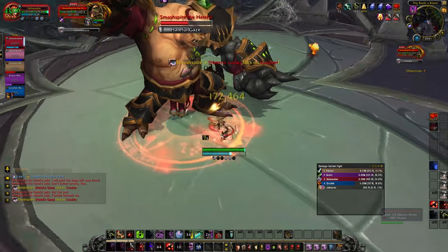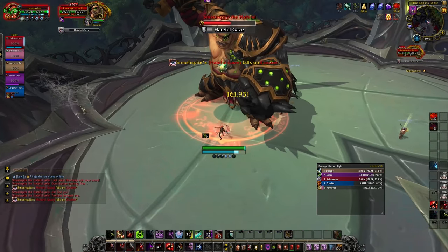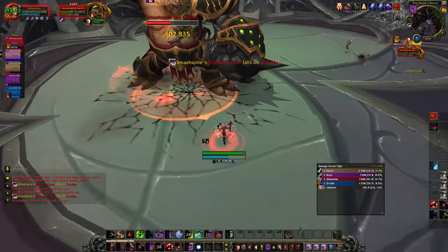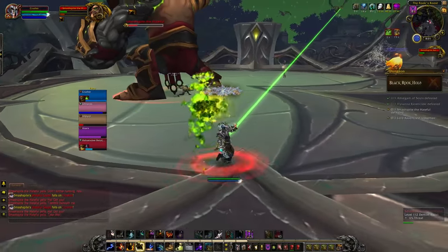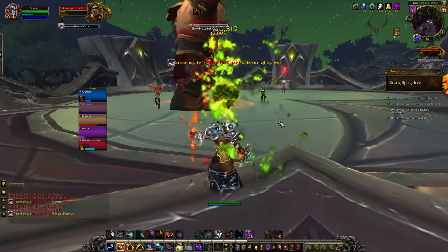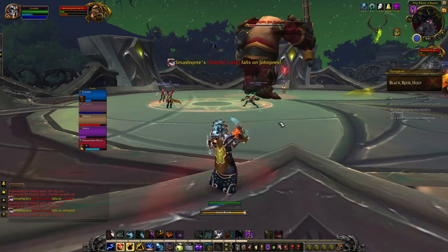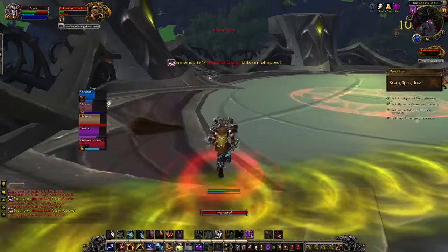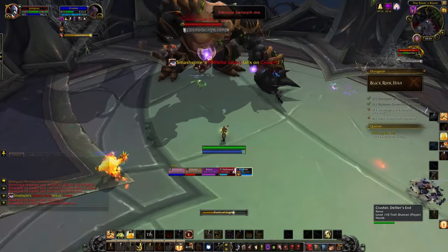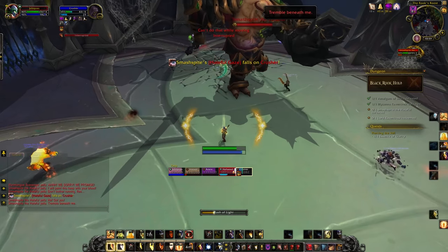The next boss is Smashbite. Stand between the boss and the hateful charge target to intercept it, but only if they have the debuff from intercepting an earlier charge and you do not. Make sure that the line of goo from the Felbats is placed in a way that doesn't cover the entire room. Tanks and healers should save cooldowns for when the boss uses Brutal Haymaker at 100% energy, as the tank is going to be taking a tonne of damage over the next 15 seconds. Healers should also be aware that the group will take AoE damage from the knockback.